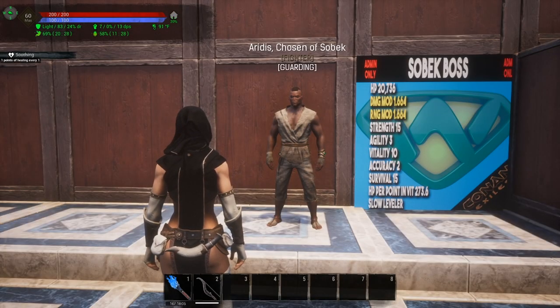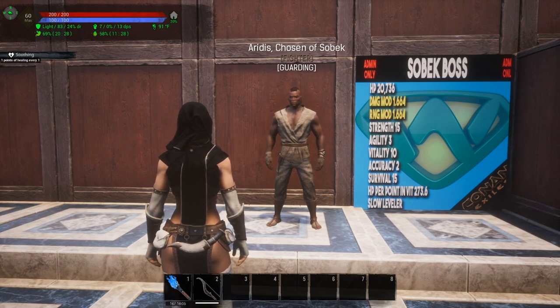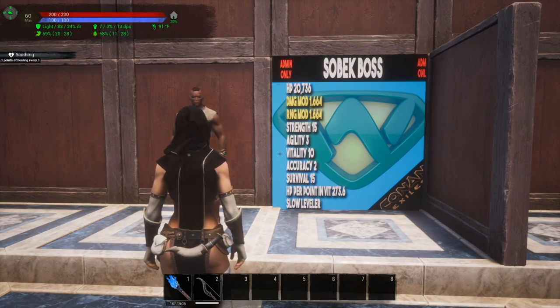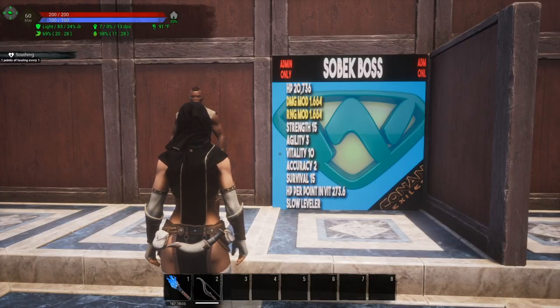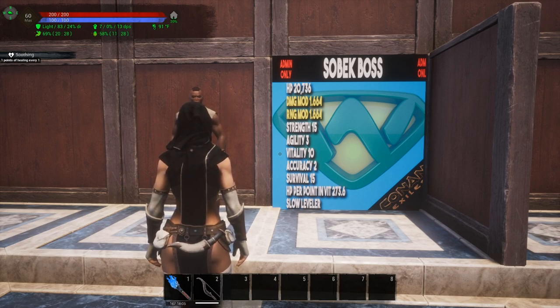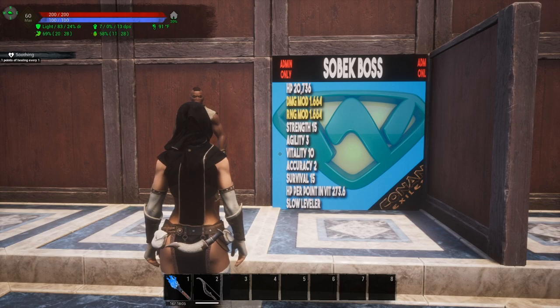Moving over to the Sobek boss — yes, this is the guy that you go in the cave and kill to get the Sobek armor. He comes out of the box with 20,736 HP. His damage modifier is 1.664, ranged modifier at 1.664 as well. Strength of 15, agility at 3, vitality at 10, accuracy at 2, survival at 15, and the HP he gains per point in vitality is 273.6. He is also a slow leveler.